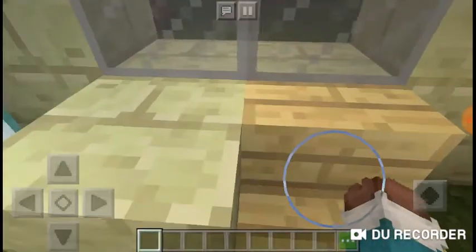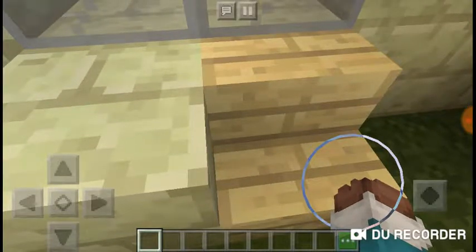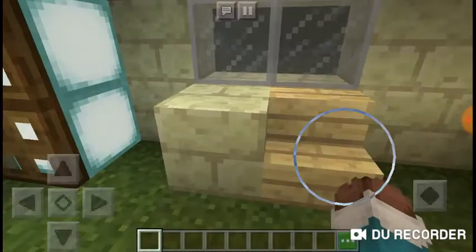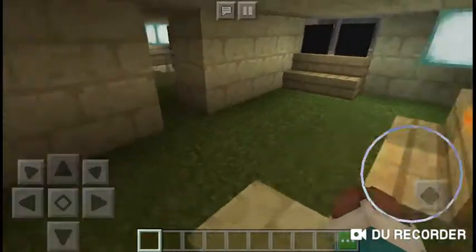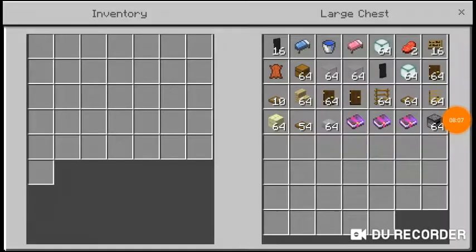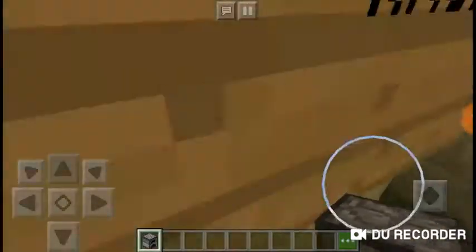This is supposed to be a sink — I tried to do two blocks and put this on top to look like the sink is on a counter, but it was touching the ceiling, so I just put it down on the floor. This is supposed to be a little counter, and this is supposed to be a stove. I couldn't find anything that looked like a stove but now I can use the furnace for that.